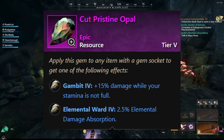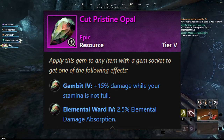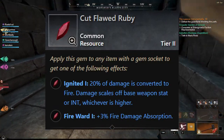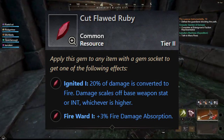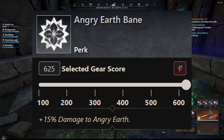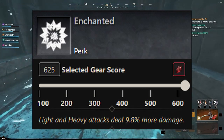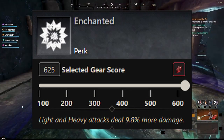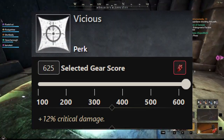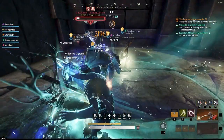We're going to take the Cut Pristine Opal on our Fire Staff, giving a lot of extra damage while not at full stamina. On the Void Gauntlet, we're going to take the Tier 2 Cut Flawed Ruby as our gem. Our first weapon perk on both weapons is going to be Angry Earth Bane — 15% more damage to Angry Earth. We're also going to take Enchanted on both the Fire Staff and the Void Gauntlet. You can switch in Vicious if you can't get Enchanted, as Vicious is very solid for both.